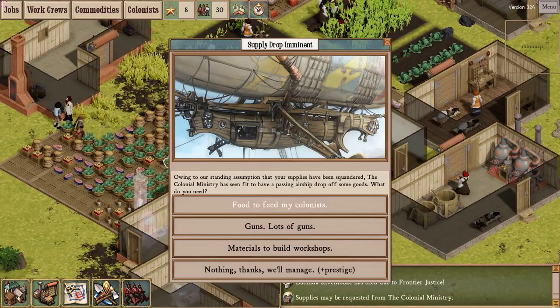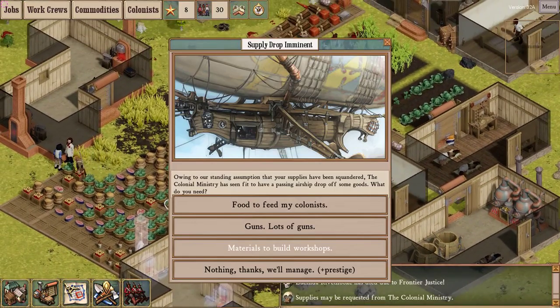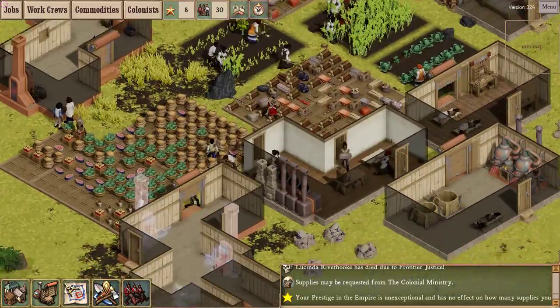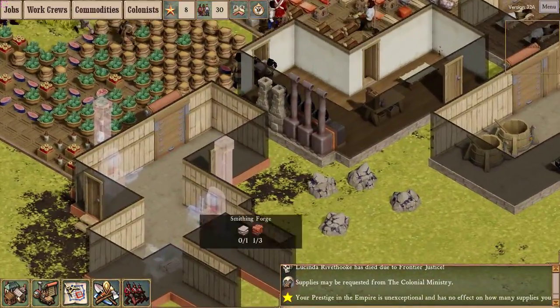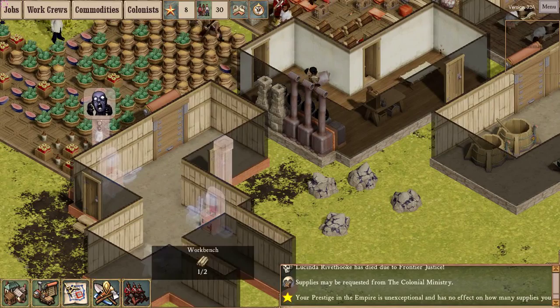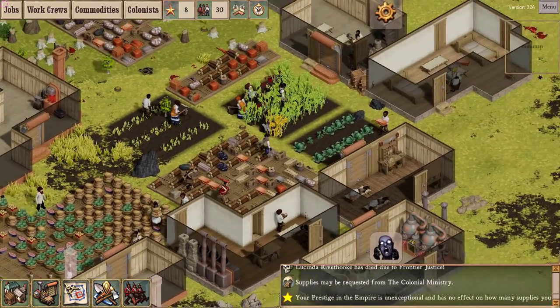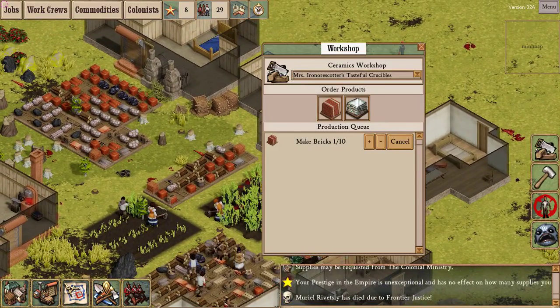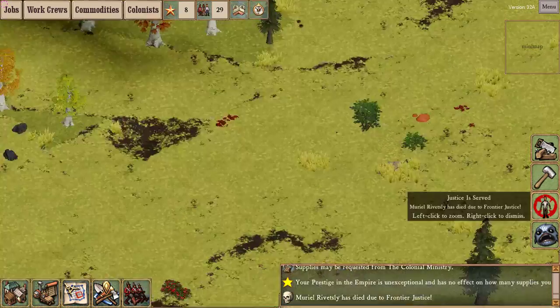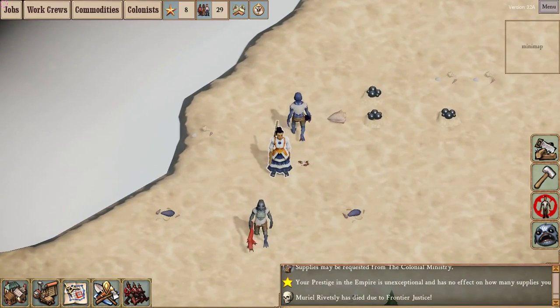We're good on food, good on guns. I'm going to take materials that'll help us build weapons. The arsenal is still waiting on some materials to be delivered.